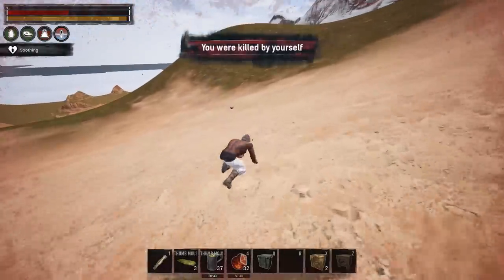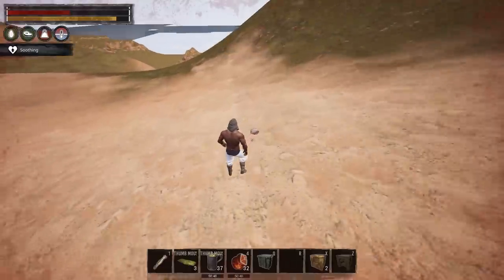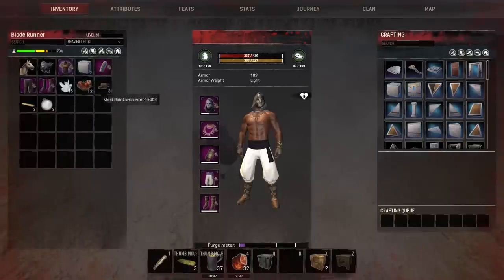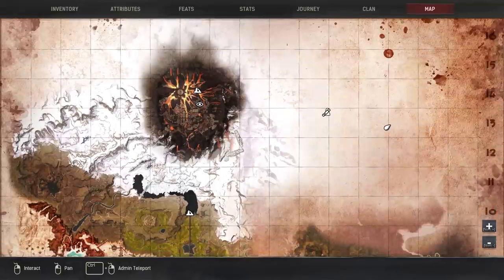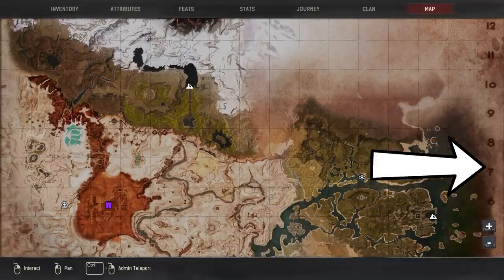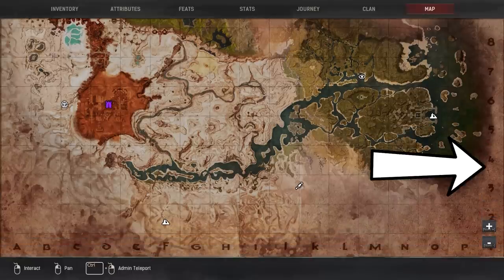When you spawn on your bedroll the items are going to be on this side and you can just grab all the items that you dropped. Now that you're here you can go to all those areas behind the green wall. If you want to go to the desert part of the map then you're going to have to go all the way down south and once you reach the corner of the map you start going west after that.